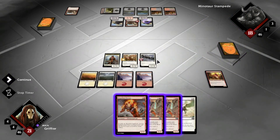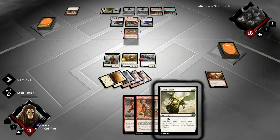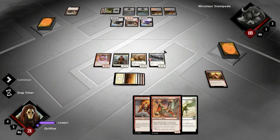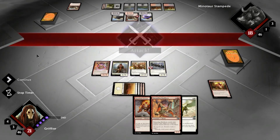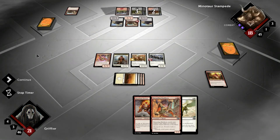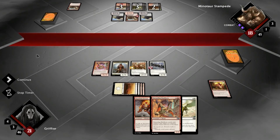There it is. What do we want to throw out? Probably one of these big boys. Then we'll skip the attack, throw out Fire Cat next turn. Or another Marauding Maulhorn, maybe.